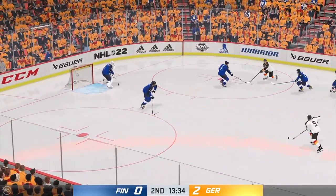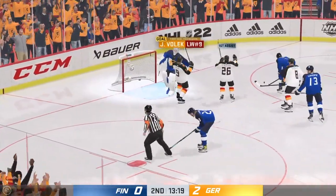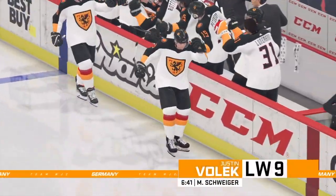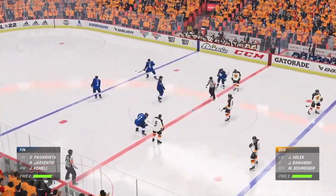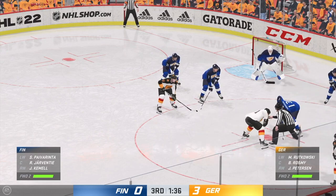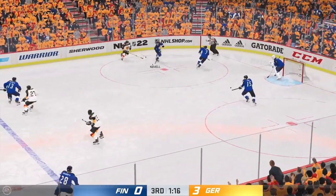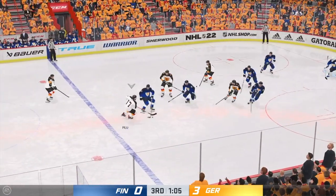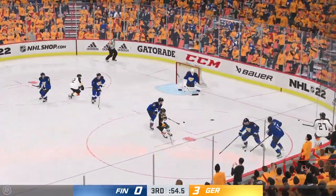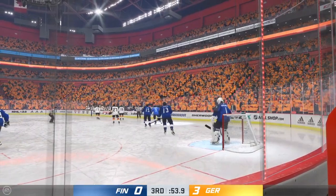In the second period, 13 minutes left, a very quiet game until a bad goal let in by Marilinan — Volek barely even shoots, barely even touches the puck, but the goal is still credited to him. Justin Volek scores the third goal for Germany and it's 3-0. With one minute left it looks very unlikely the Finns can come back. Coming into the third period, shots were doubled, and Rutowski buries it — 4-0 Germany.